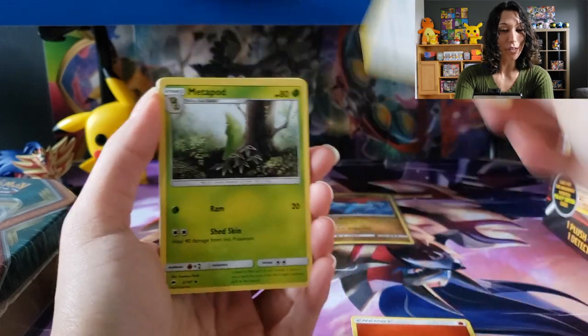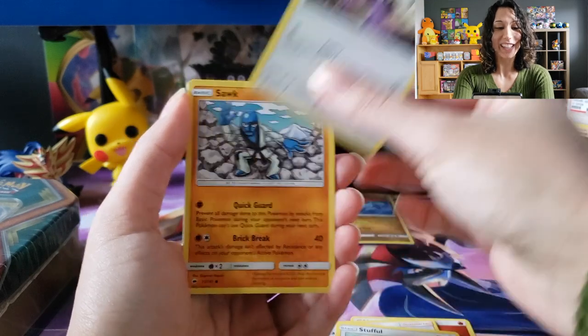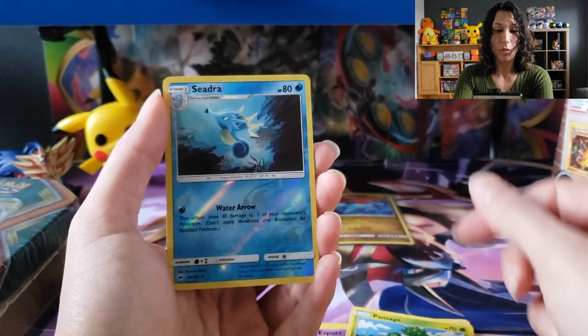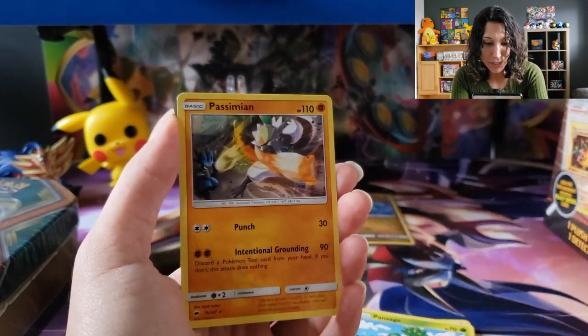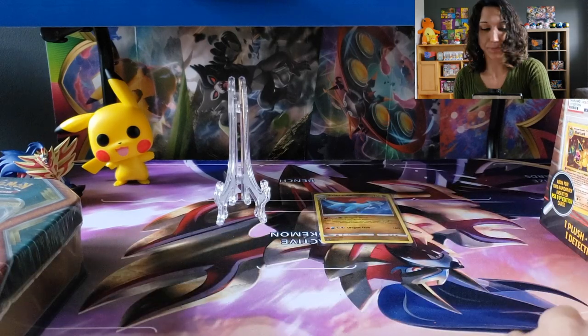Porygon2. There we go, 2.0. Metapod. Lana going for some fishing. Stufful. Noibat — I just love him. Swak. Espurr. Pansage. A Broccoli Head. Ooh, Cedric Reverse. And Passimian — looks like he's a Kamee throwing his coconut at Lucario. So that's cool, guys.